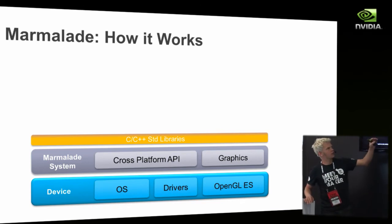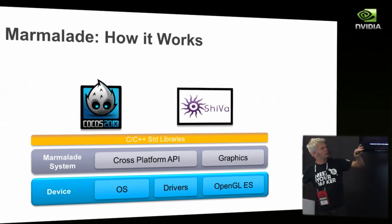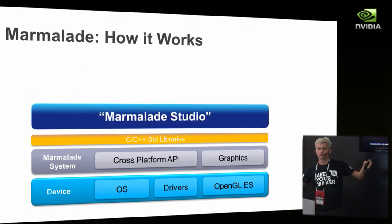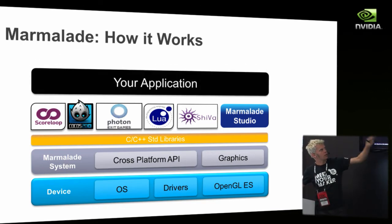So there's the standard library layer with all the middleware you could want. We've also got Cocos2D, a 2D game engine, and Shiva3D, a 3D game engine, both ported to Marmalade. If you want it, we have internal technology for building 3D games called Marmalade Studio — completely optional. If your content is already in C++ with your own engine, you probably want to continue using that. So there are all your middleware choices on top of the basic layer, and then finally your application.